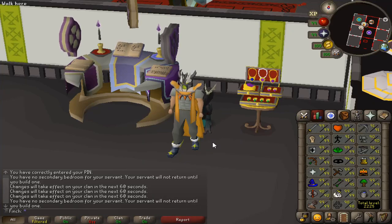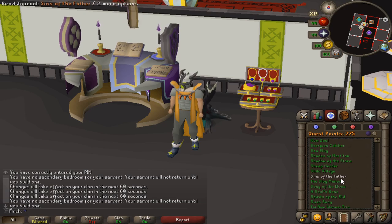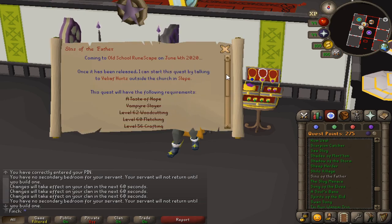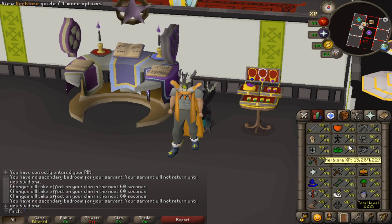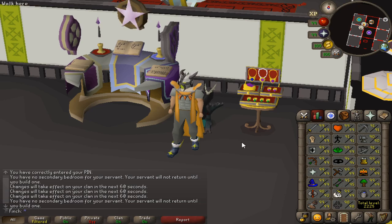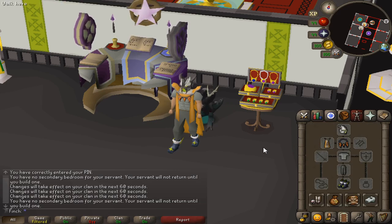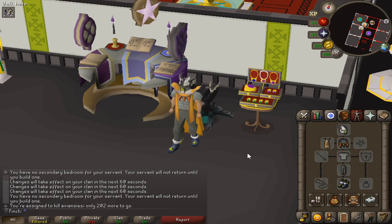Hey guys, welcome back to another Iron Man progress video, this is episode number 84. To kickstart the episode I'd like to try out the new Darkmire content coming with the Sins of the Father quest — it's not quite here yet but in a couple of days at time of recording. Before that I want to get 92 agility to access the best floor in the Hallowed Sepulchre, see what the XP rates are like, and potentially go for the Black Graceful recolor. I also have an Armadil task so we'll be heading back to God Wars to see if I can pick up the Armadil helm. Hope you guys enjoy the episode.